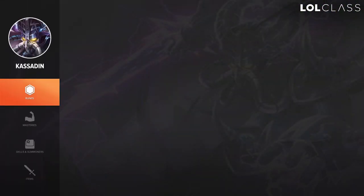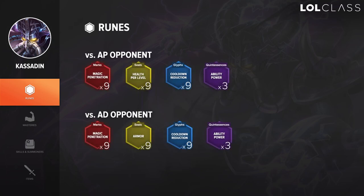For Kassadin I always use magic pen on reds, flat AP on quints, and CDR on blues. Sometimes you can use AP per level, but lately having CDR is much better because your ultimate has a really low cooldown when you level up. For yellows, I switch between scaling HP or flat armor depending on the matchup. If you're facing a strong champion like Varus or Jayce you may want the extra armor, but if you're facing an AP champion you can go for HP scaling and have an easy lane with a lot of HP later from Rod of Ages.